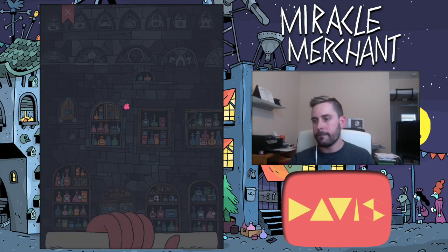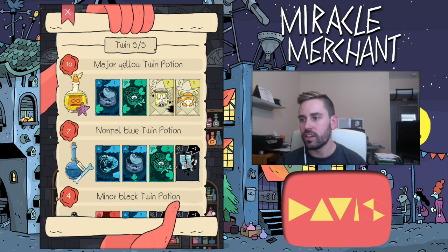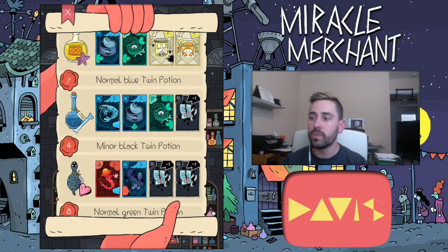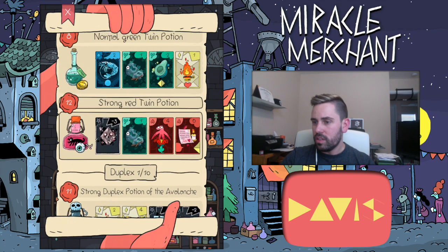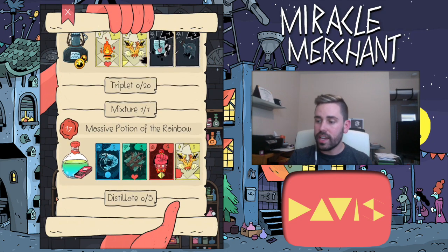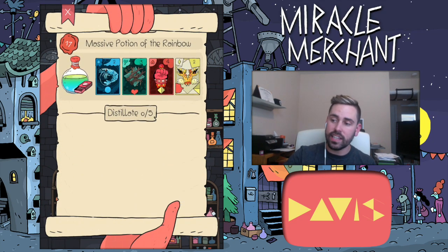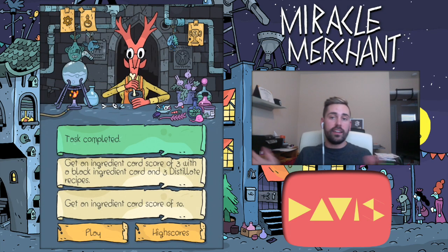This screen can tell me what the different potions are: twin potion, major yellow, twin potion normal blue, twin potion minor black. Did I unlock something new? Massive potion of the rainbow must have been the new unlock. I haven't done any distillate recipes — I have zero out of five — so I don't know how to do that yet.